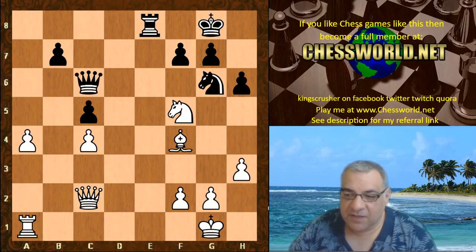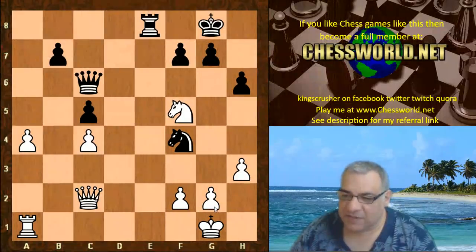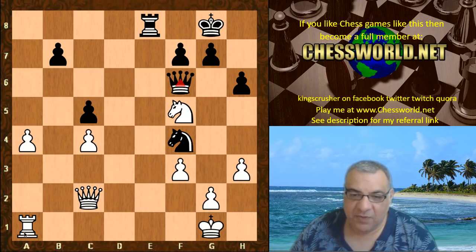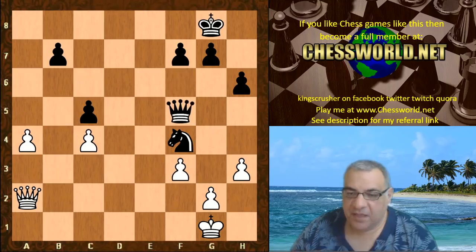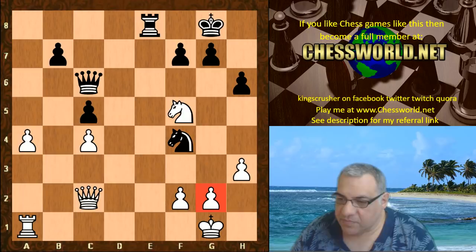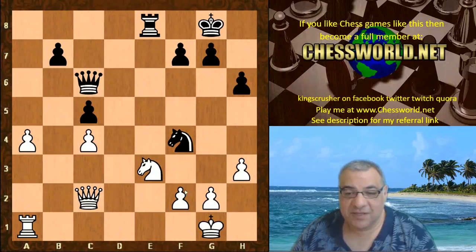Rook takes e8 check is played and now Bishop takes f4. g2 is on fire. If white plays f3, it's the end of the game — Queen f6 looks at a1, putting pressure on f5. Rook e2 is absolutely winning; the knight is just going to be picked off after Queen takes. So what's the big idea? This is what black had been playing for. How does white defend g2?